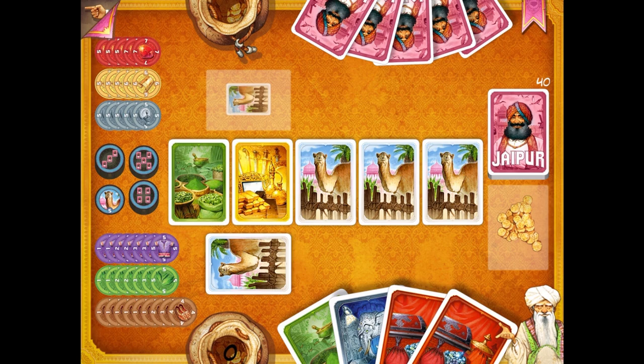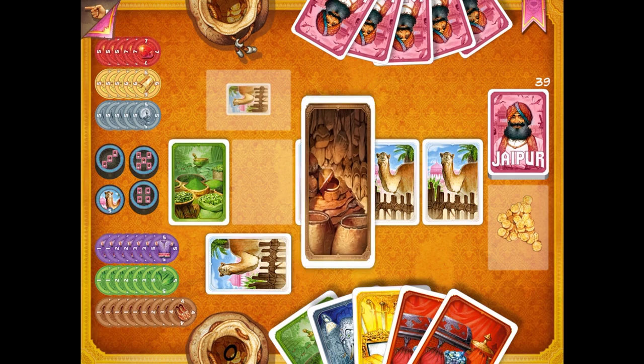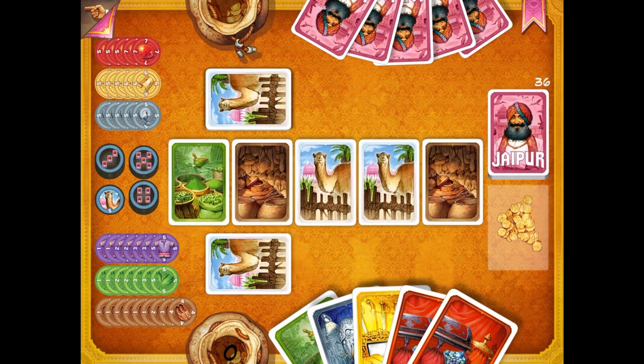A turn works like this: you can either take one card, or take multiple cards — but if you take multiple, you have to trade your camel cards or hand cards to swap them out, giving the opponent a chance to draw those. Or you can take all camel cards from the market. Camel cards are only useful for trading and for having the most at the end. The game ends when three of the markets have been depleted or the deck runs out. Whoever has the most points wins.